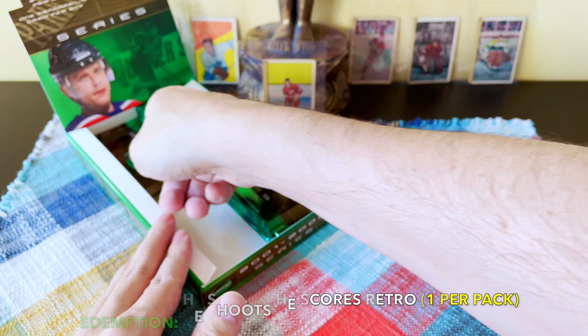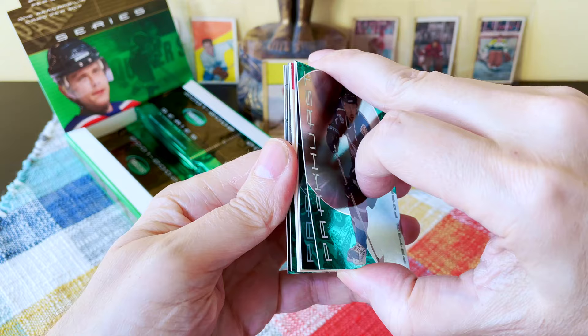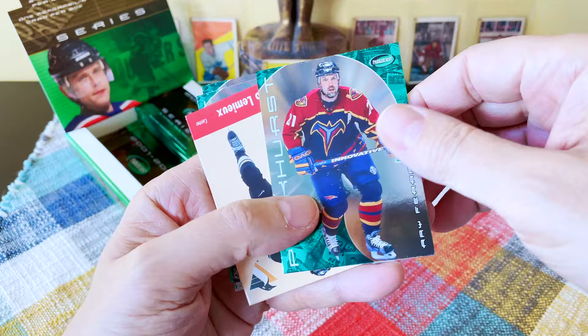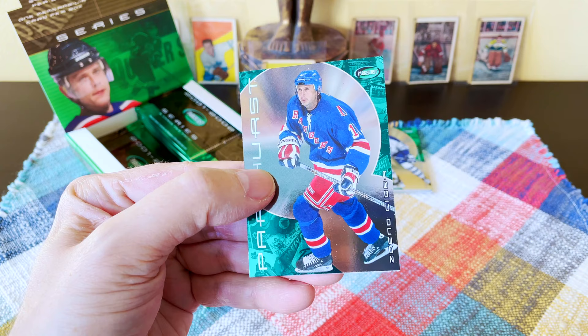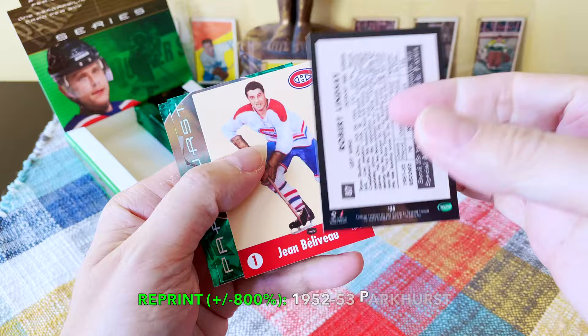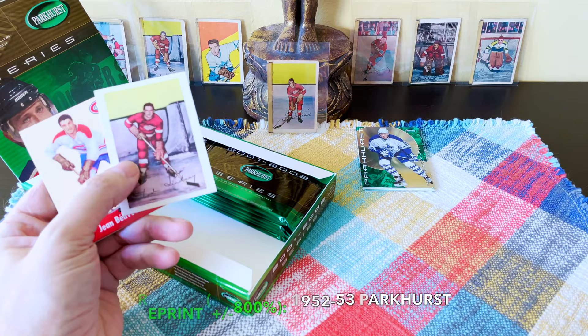From the 2001 draft class, I think Spezza went second and Kovalchuk went first — but guess who has been first in points from that draft class to this day? It's Spezza, amazingly. There's Forsberg, Rob Blake. There's Ray Ferraro — wow — and there's Mario. It's a throwback of course. There's Kozlov, Zdeno Chara, Tommy Salo, Nedved. Oh look at this — a Ted Lindsay. Strangely, I actually have it in the background there too.